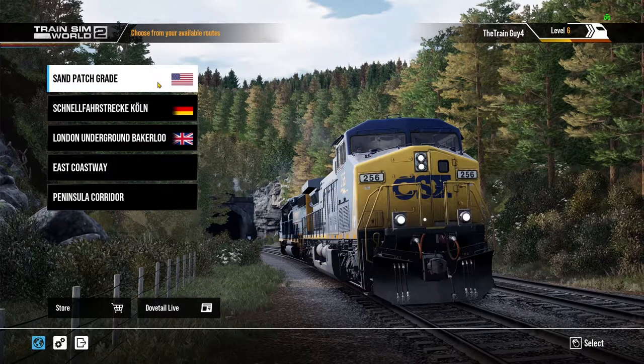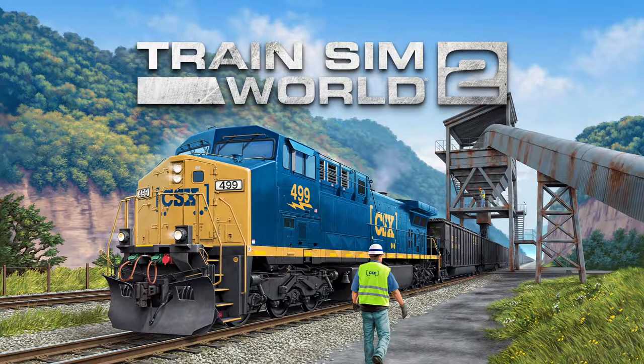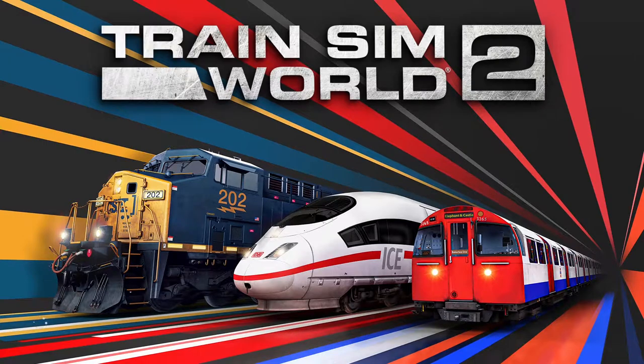Hello everybody and welcome back to Train Sim World 2. Today we are doing the third and final round of tutorials. We're looking at Sand Patch Grade today, so let us jump right in. We're doing the AC4400, the SD40-2, and the GP38-2 today, and this is the route introduction.